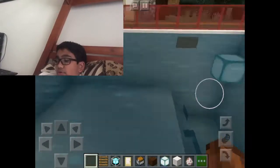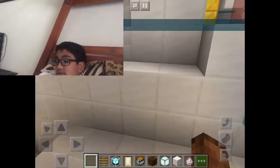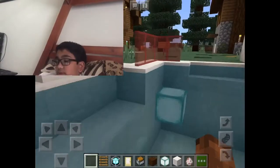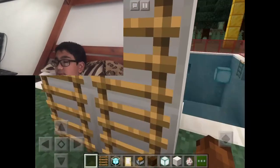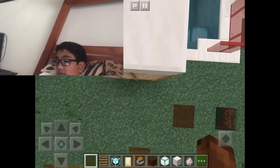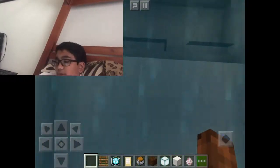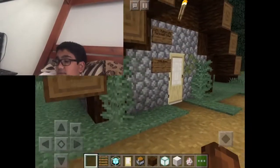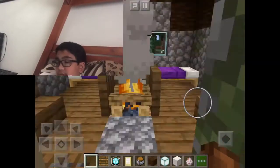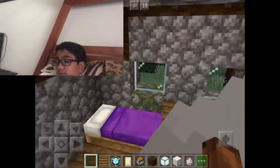There are cool glass railings, a little way to get out, and another way to get out. And we have our holy diving board. Now this is the bank, believe it or not — this is the bank.